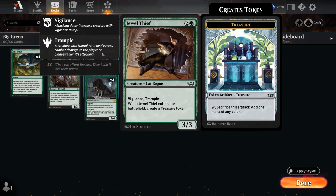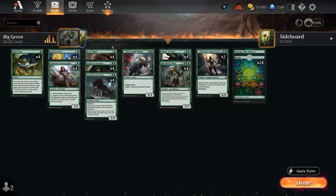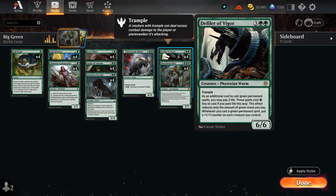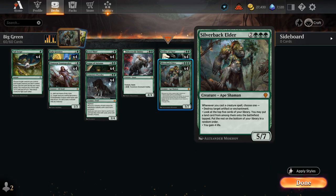We also have four copies of Jewel Thief, which makes a Treasure token when it enters the battlefield on a 3/3 with Vigilance and Trample — we're happy to trade it off for opposing creatures, and the Treasure token will help us cast our various five-drops on turn four. The sooner we play Defiler, the sooner it can start putting +1/+1 counters on the team, and Silverback Elder of course also benefits from casting creatures while it's in play.